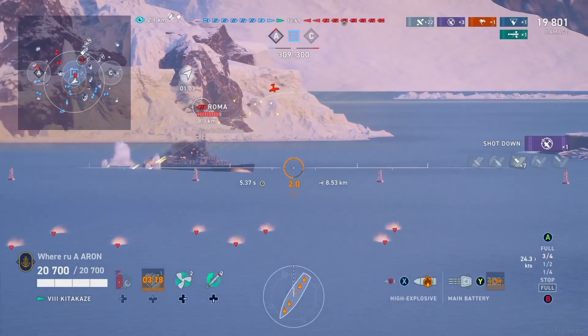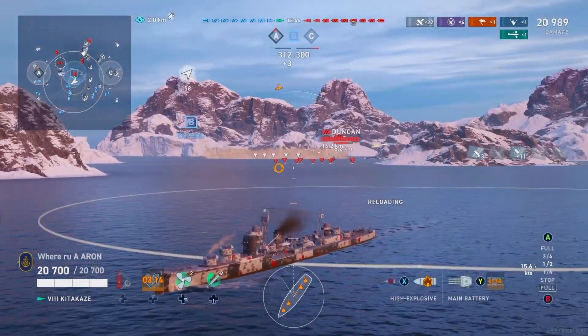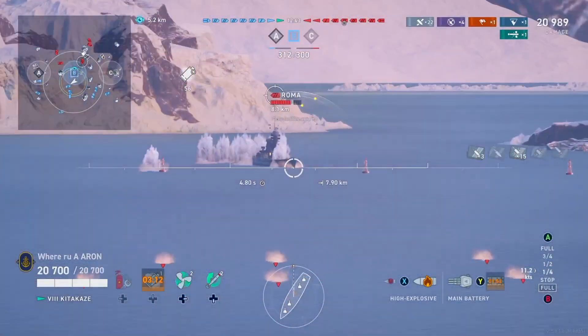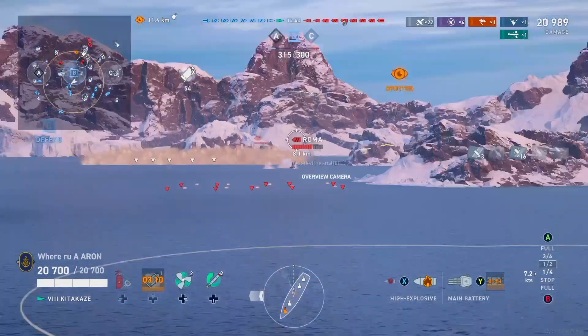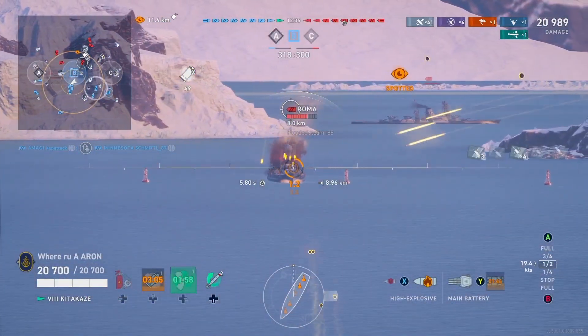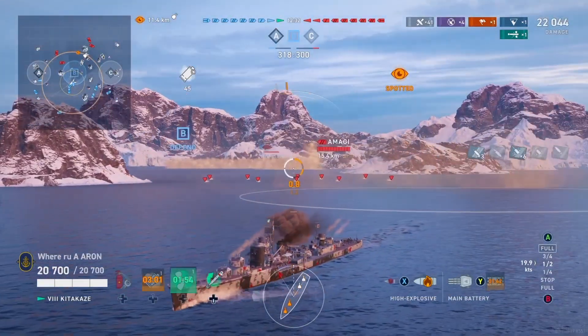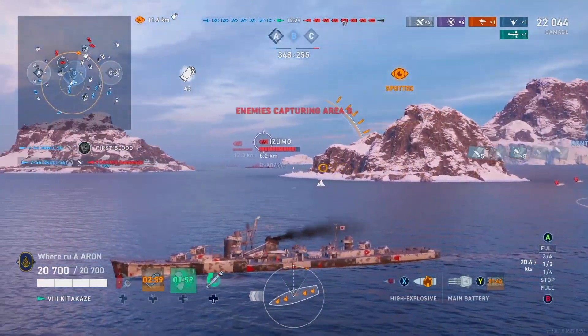On top of that, we have also gotten a torpedo hit. Aaron gets an opening torpedo hit with a flood, so that Roma is now on damage control. But he is kind of pressing in. One thing about this ship is you do not want to be caught in your smoke screen. You do have your torpedo reload booster, so you can potentially dev-strike ships, but your torpedo angles are very bad. That is one of the balancing factors of this ship.